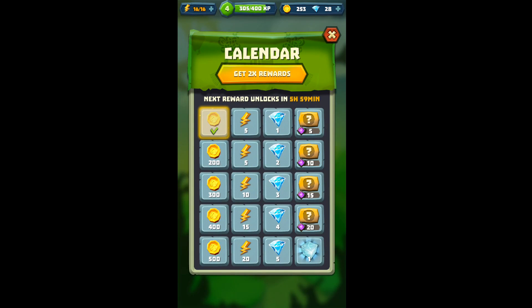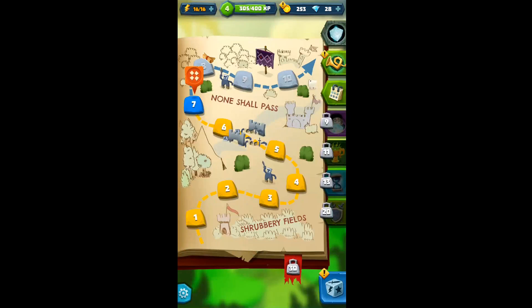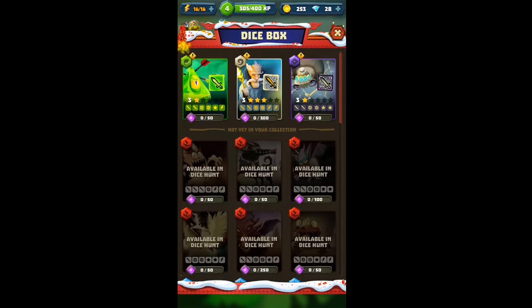Calendar — this is where you get your login bonuses. I'm sure that 'get 2x rewards' has something to do with watching an ad or some nonsense, so we'll skip that as well. Bottom right-hand corner is where you go to level up your dice characters. So whenever you go on a dice hunt, you earn these dice characters. I've got 3 right now: I've got this slime, I've got this wizard guy in the middle, and I've got this spider-looking thing in the upper right-hand corner.